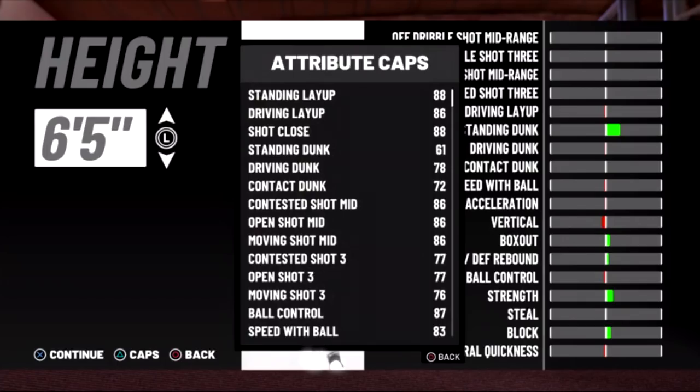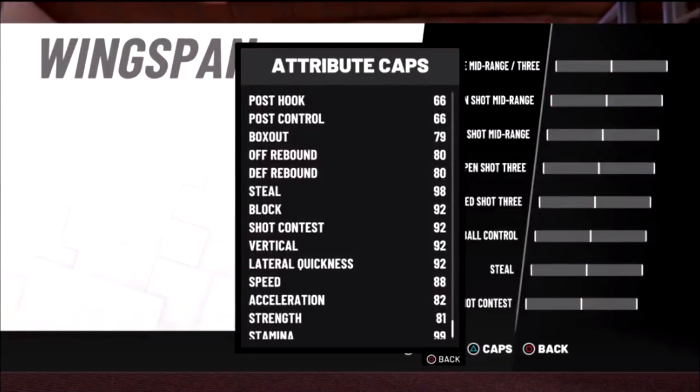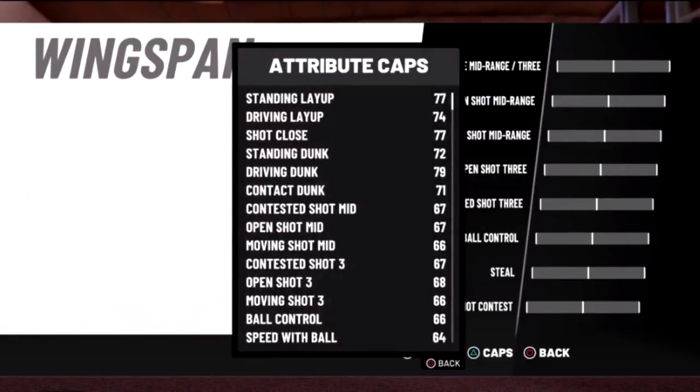We're done with Play Sharps and Shot Makers. Let's jump into the Lockdowns. This is a six foot seven Lockdown - defensive stats when you max your wingspan. This is max wingspan - fire or nah? That's his defense. When you have default wingspan - because you're not gonna pick lowest for a pure lock - this is a six foot seven shooting guard pure Lockdown. You're getting a 92 block, 98 steal - that's fire. Your shooting will be more decent.